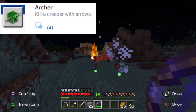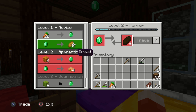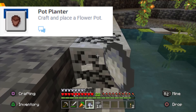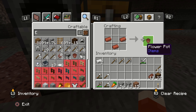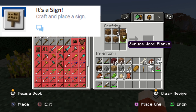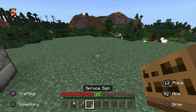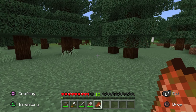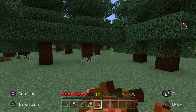Archer: kill a creeper with arrows. The Hagler: acquire 30 emeralds by trading with villagers or mining — this is way easier by trading with villagers, especially if you find a farmer villager and trade him carrots. Just do it 30 times. Craft and place a flower pot: you'll need clay, smelt it in your furnace to get bricks, and you need three bricks to make a flower pot. It's a Sign: craft and place a sign — one stick and six pieces of wood planks. Iron Belly: stop starvation using rotten flesh. Run around until your hunger bar is completely depleted, wait until you start taking damage from hunger, then eat the rotten flesh.